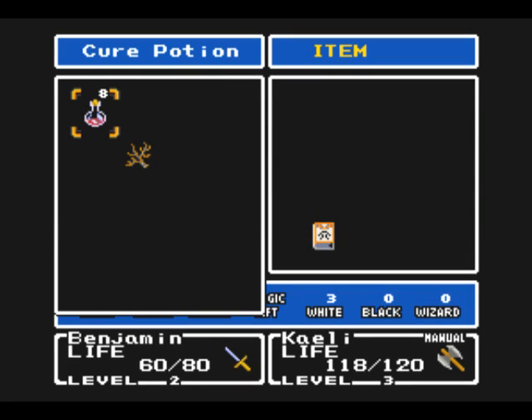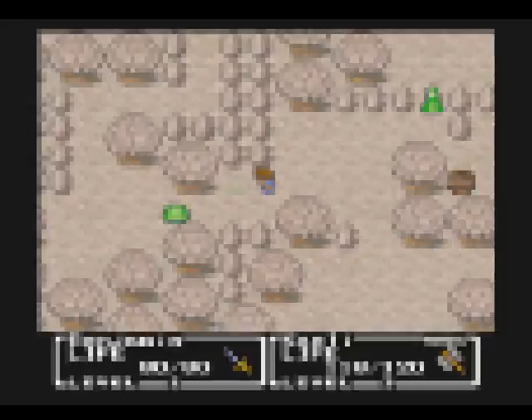By the way, when you use a cure potion to heal up, it restores 25% of your maximum HP. Or you could just take your level, multiply it by 10 — that's how much HP it would restore too. So that's another way of looking at it.